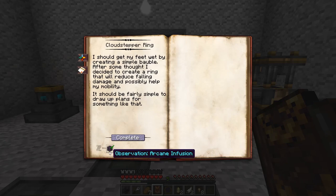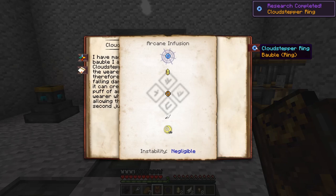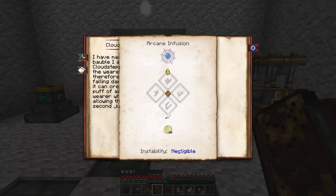We're going to need an observation Arcade Infusion. And then to make it, we're going to need to infuse a mundane ring with a feather and an air crystal. Instability is negligible, so it shouldn't be a problem.